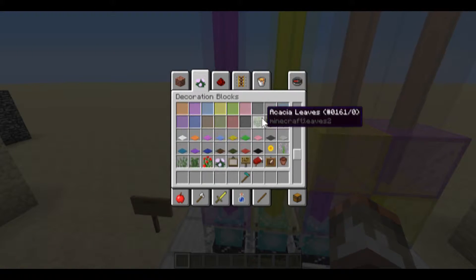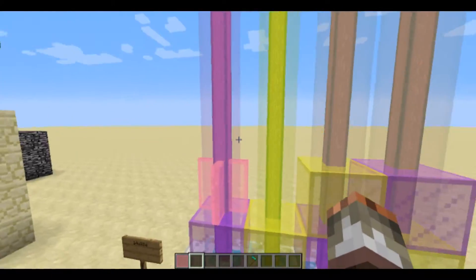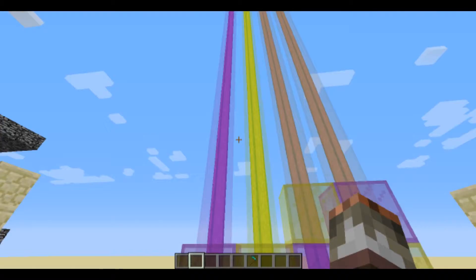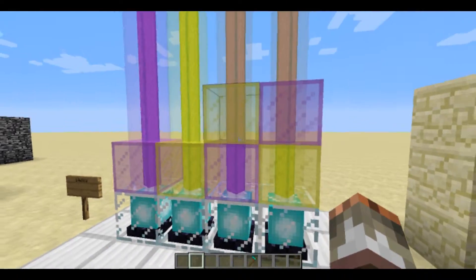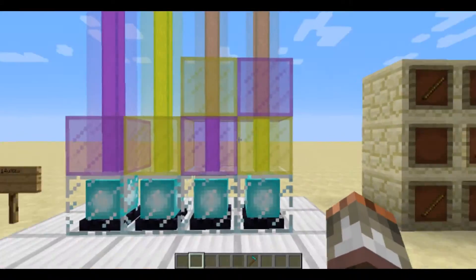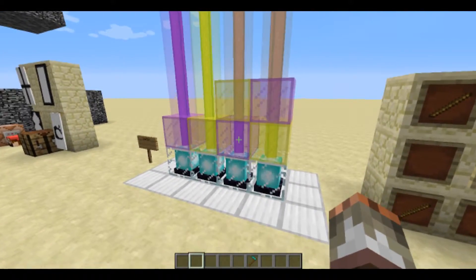I'm going to test if it works with panes right now. Yes, it did change slightly — so it works with panes as well. I have a yellow one and a purple one, and if you put two different stained glass blocks on top of each other, their colors will blend together and make a new color. It doesn't matter which order you have them in — it will just create a new color. So you can have colored beacons now, which is pretty cool.